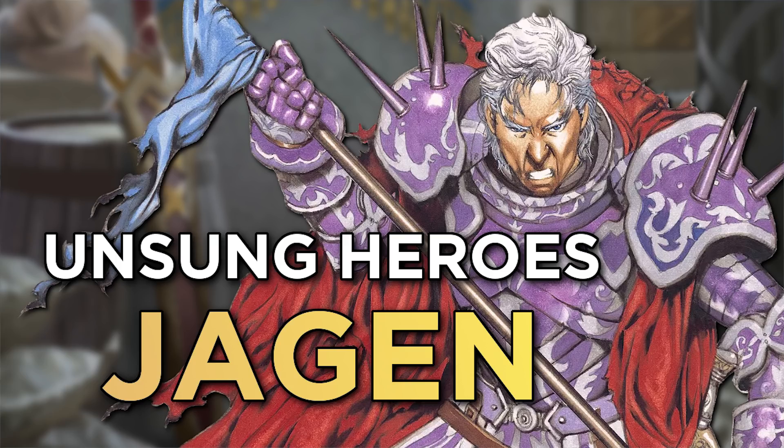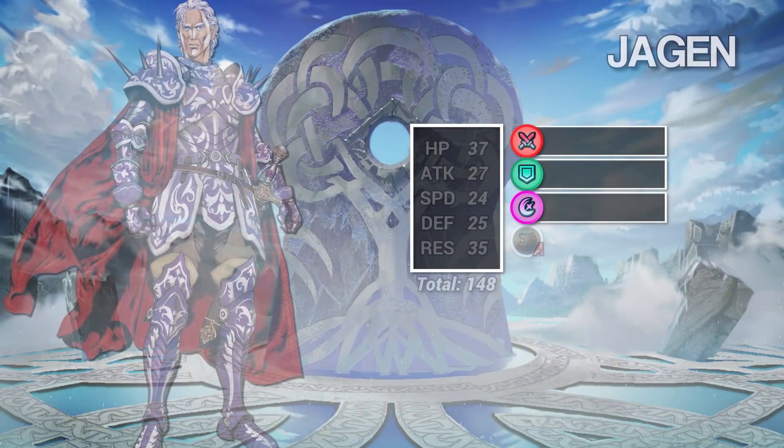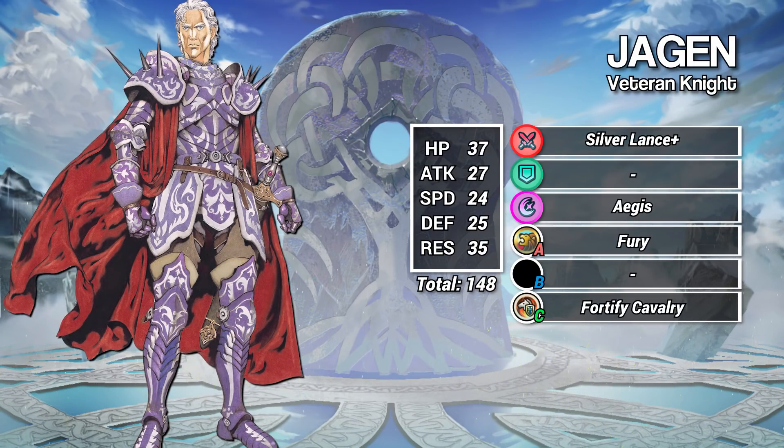We're going to kick things off with the old man himself, Jagen. Jagen is a Lance Cavalier with 148 BST. Along with Gunter, he's one of a few units in Heroes that actually has the veteran BST penalty.